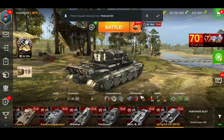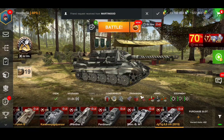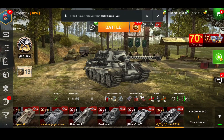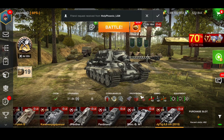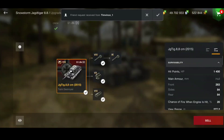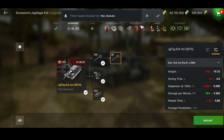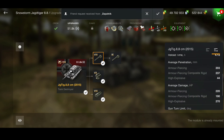Today we are looking at the Jagdtiger 8.8. The 8.8 actually means something - it is an 8.8 centimeter gun. Now Wargaming for some reason decided years ago to give this tank an extra gun, and that is a 10.5 centimeter gun. This tank has been for sale as one of the oldest premium tanks in the game, always with just the one gun - the tier 8 gun, the 8.8 - and they decided to give it a tier 9 gun.